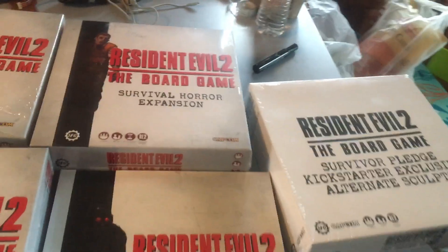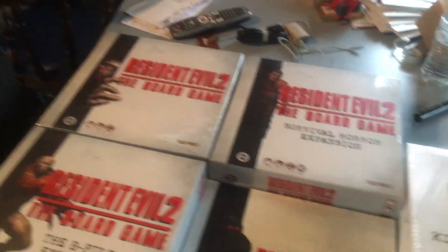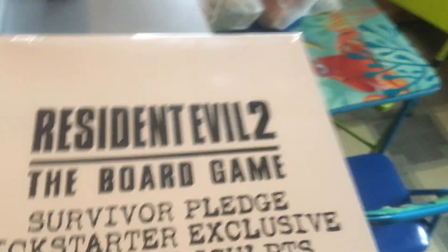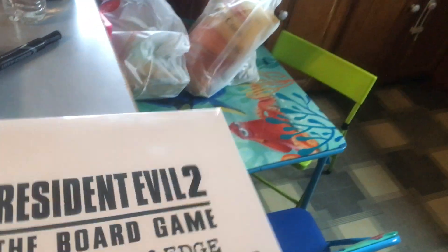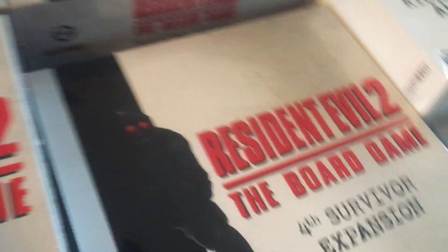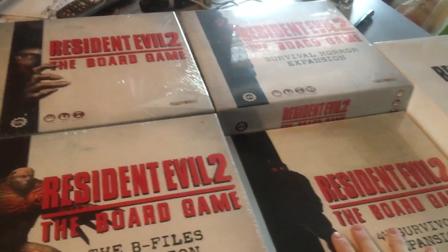So I showed you — I got five things in total. I wanted to go for the whole kit and caboodle, but unfortunately the amount for all the exclusives was so expensive, especially in British pounds, that I didn't even bother. I thought $90 was enough, and that's what I paid for all this. They emailed me so many times to make sure if I wanted anything else, and I was like, no, just this — unless they were going to lower the price. So we have the main board game, the Survival Horror expansion, the B-Files expansion, the alternative sculpts (which I'm assuming are the stretch goals), and the Force Survivor expansion. I paid about 70 British pounds, which in total came to about $94.